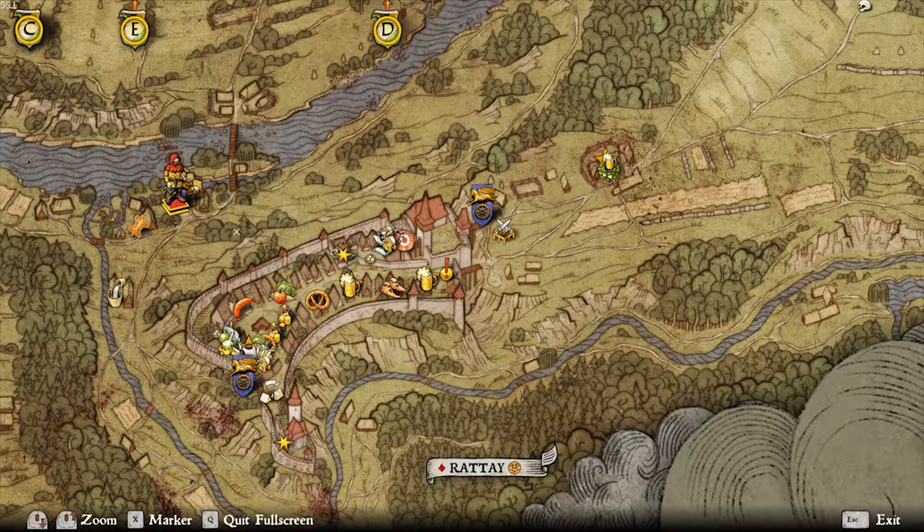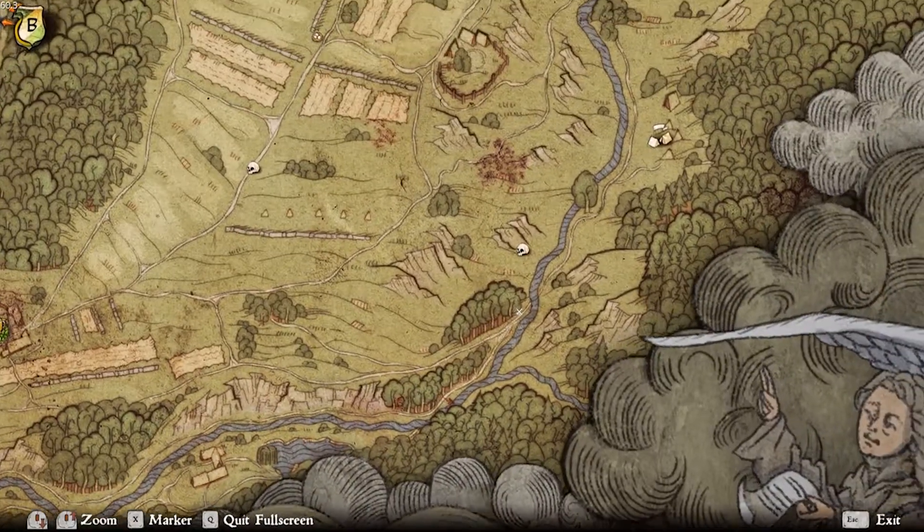After acquiring your spade, you're going to want to head down the path running alongside the river until you get to a point where a small bridge will help you cross.